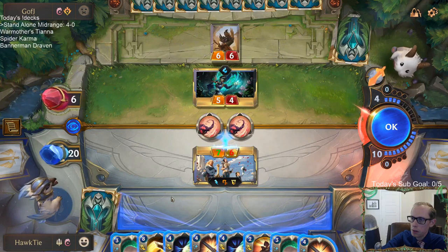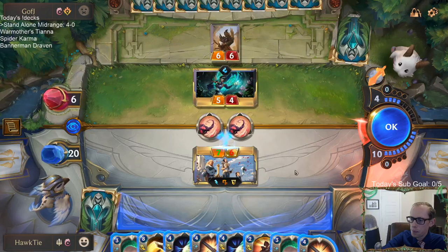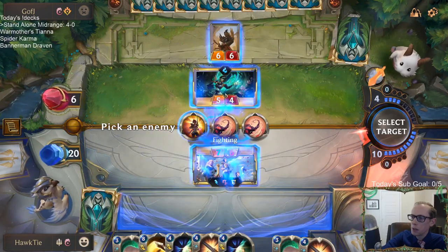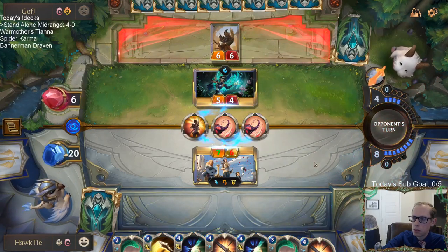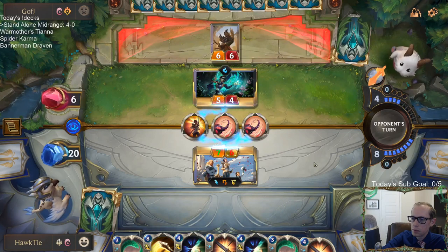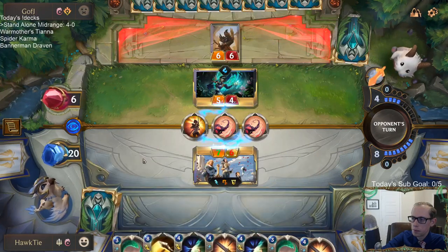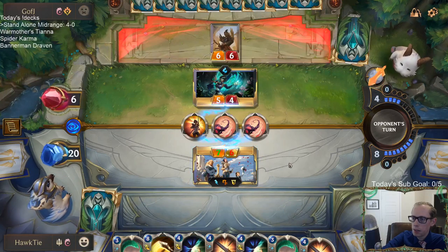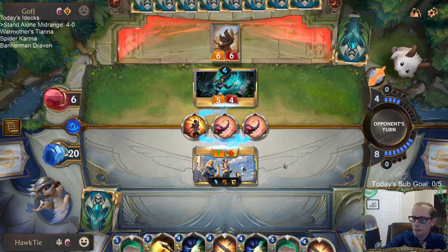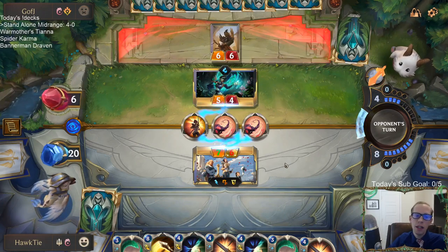I can go for the game win, but if they have anything I'd lose basically on the spot. I could go for the game win of Judgment plus Single Combat. They obviously have stuff — they haven't been playing anything — so that doesn't make a lot of sense. I can't double deny the Will of Ionias. I need to go for that Rally on turn 8.